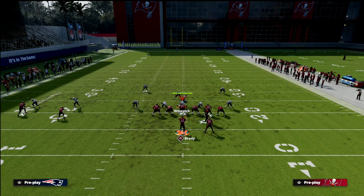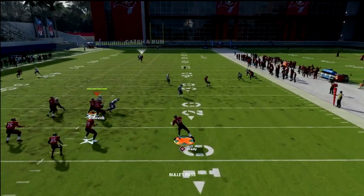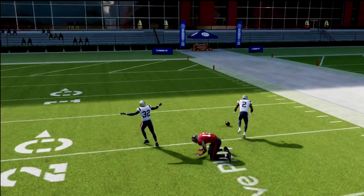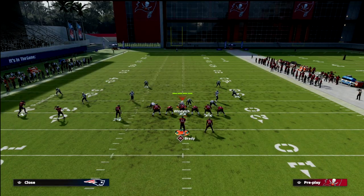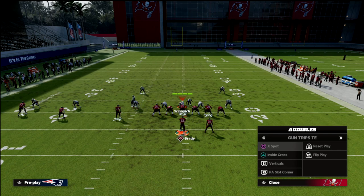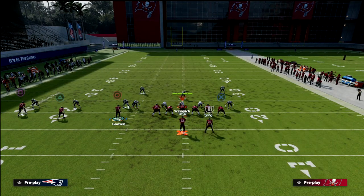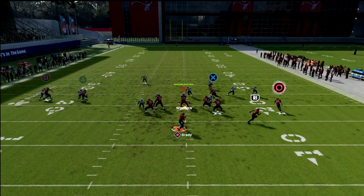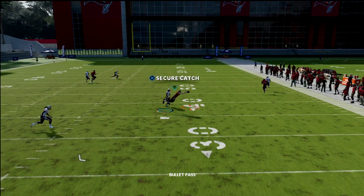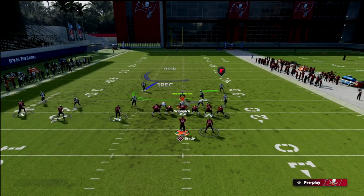Motion snap the slant — I recommend snapping while he's in motion so he gets underneath a little better. Now you have those two routes underneath and the route over the top if it gets separation. Inside Cross is a great variation because you just smart-route it. One of my favorite motions is to wheel the running back, slant Godwin, and smart-route the two receivers on the left. Snap in motion and now you've got the drag, the slant, and a dig coming over the middle.